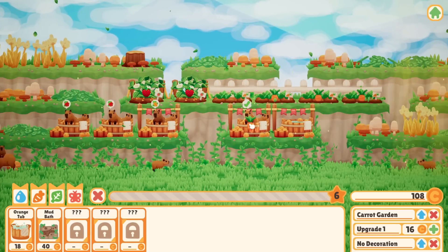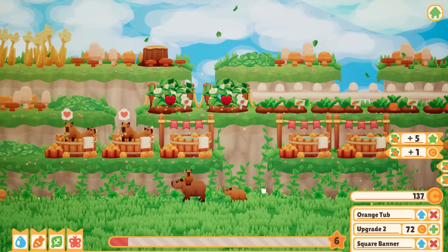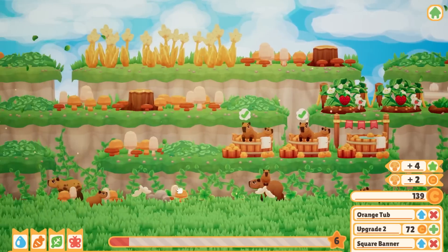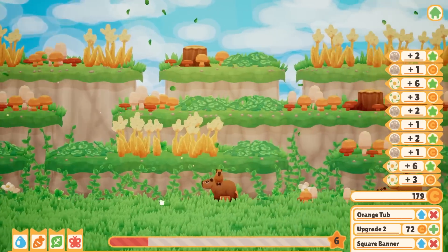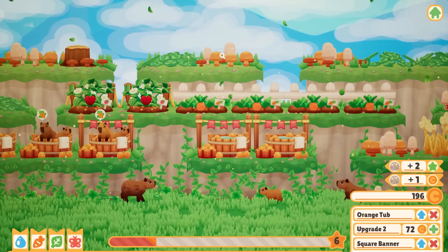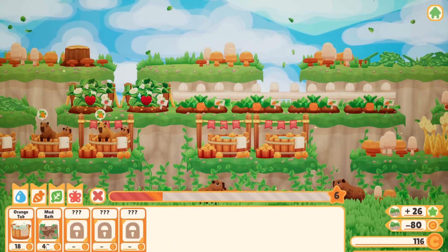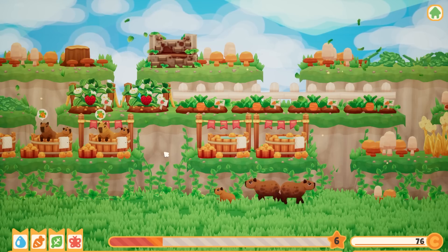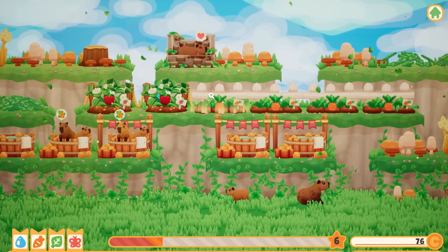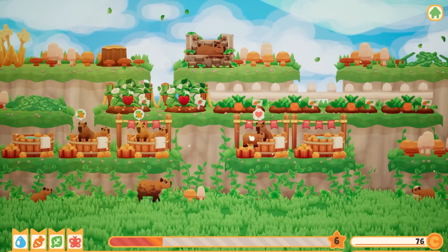A mud bath costs 40 coins — I have enough! Oh, I can zoom out — I didn't even know that! Where am I gonna put the mud bath? I have to clean up a space for 80 coins. Let's put the spa on top of the hill. We got the mud bath — bam! Can you go in? Oh, he's really happy in there! What about the baby? So the baby cannot go in the mud bath yet.